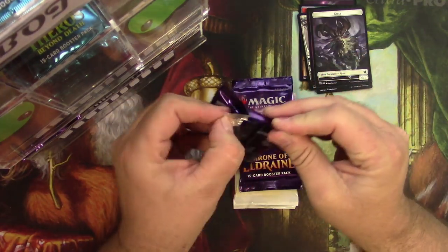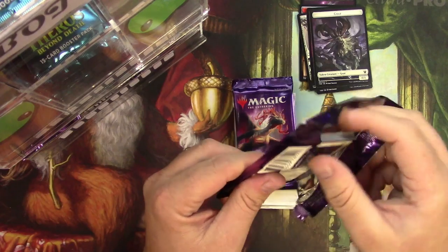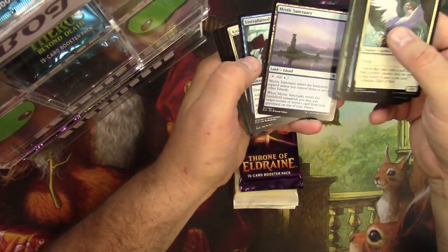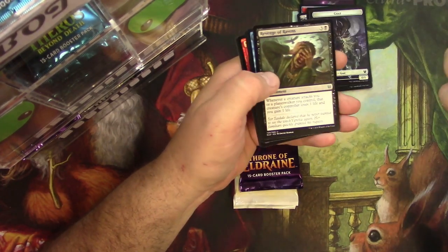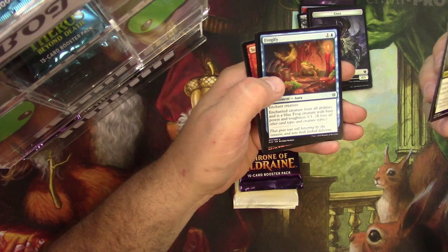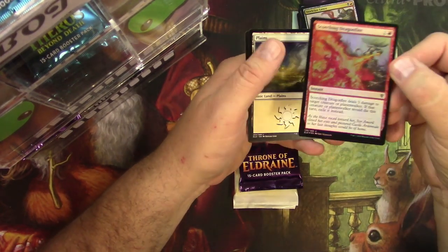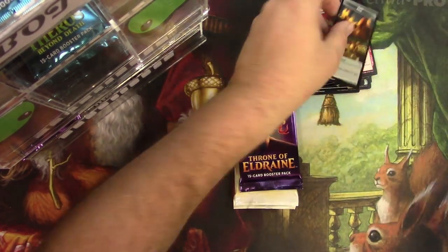Some Throne packs. Got a Lance, the Revenge of Ravens — cool card — Frogify, and a Wicked Wolf. And a Foil Scorching Dragonfire. That looks good. And a Food Token.